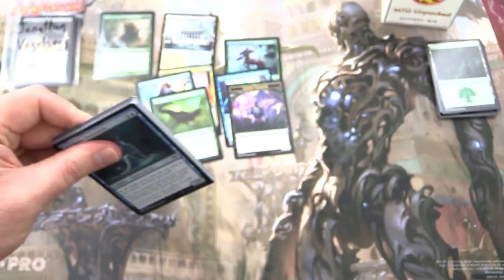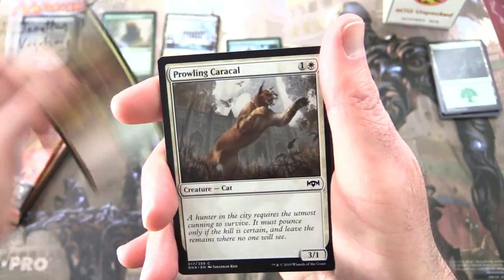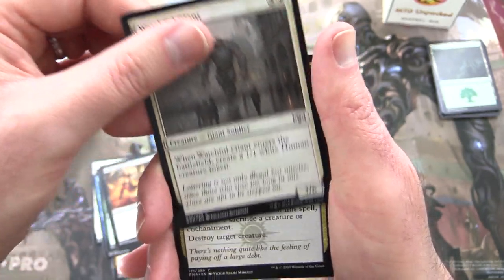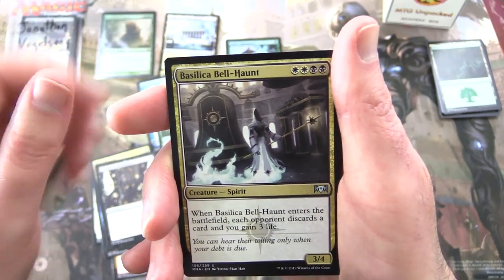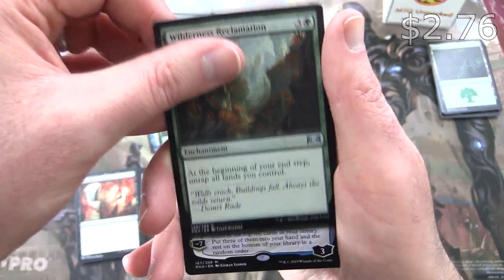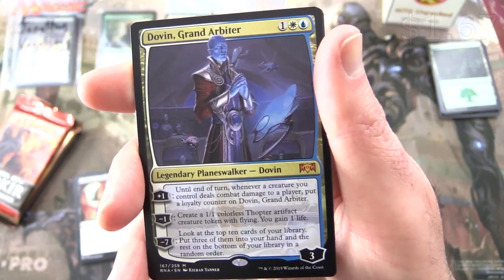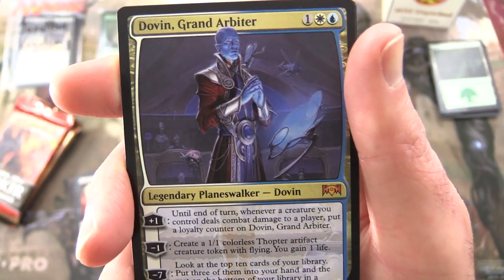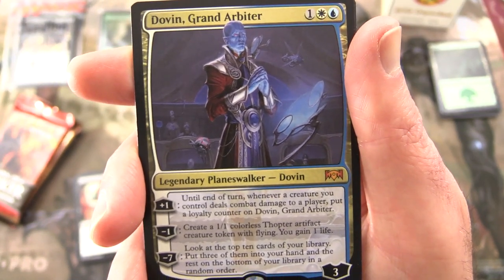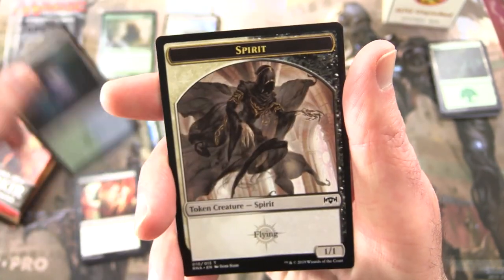Ravnica Allegiance — the value is just mounting here. Persistent Petitioners, there's another one, about a buck. Rubble Belt Runner, Prowling Caracal, Shimmer of Possibility, Territorial Boa, Plague Wight, Blade Juggler, Watchful Giant, Final Payment, Ill-Gotten Inheritance, Uncanny Basilica, Belling Haunt, Bankrupt in Blood — love that Seb McKinnon artwork, fantastic. Wilderness Reclamation — another great pull. And another Mythic: Dovin, Grand Arbiter! Legendary Planeswalker Dovin, three loyalty for three. His +1 gives two end of turn, and whenever a creature you control deals combat damage to a player, put a loyalty counter on Dovin Grand Arbiter. Minus one creates a 1/1 Spirit with flying, gain one life. Minus seven: look at the top ten cards of your library, put three into your hand and the rest on the bottom in random order. And a Simic Guildgate and Spirit token. We are doing nicely with the mythics today!